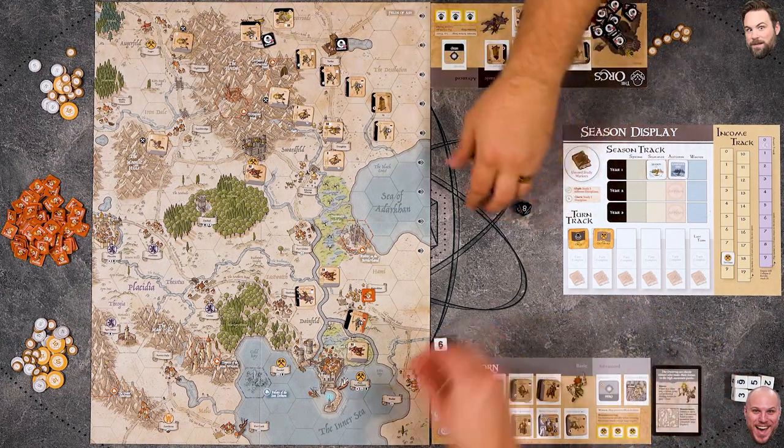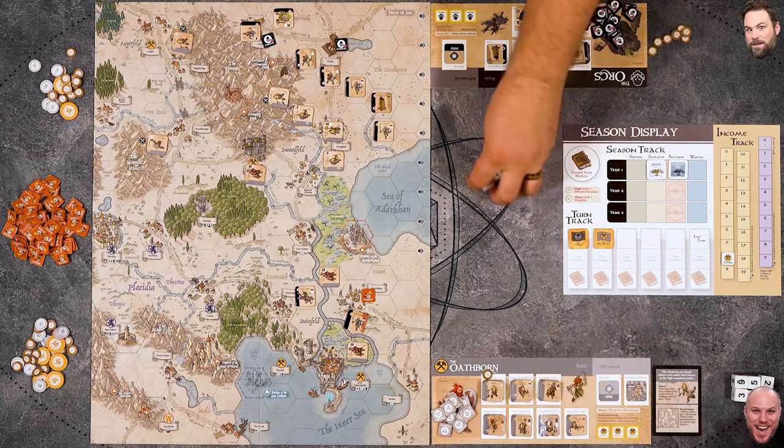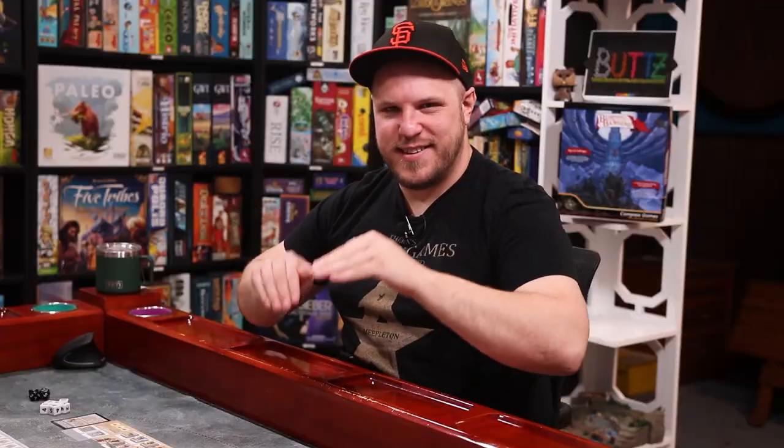Mike rolled a six - a critical success - but they're tied. He needs to confirm it. He rolls but gets nothing. Stalemate. The wolf rider was exhausted from crossing that major river.